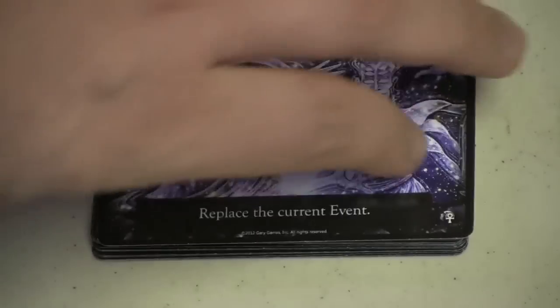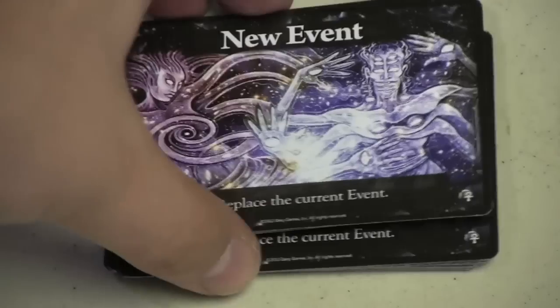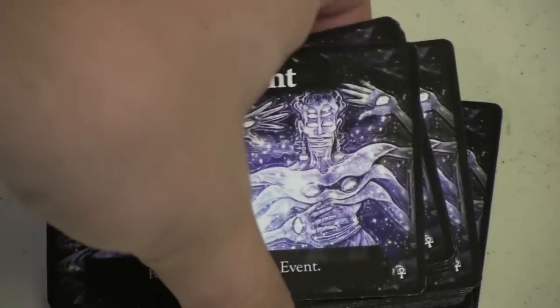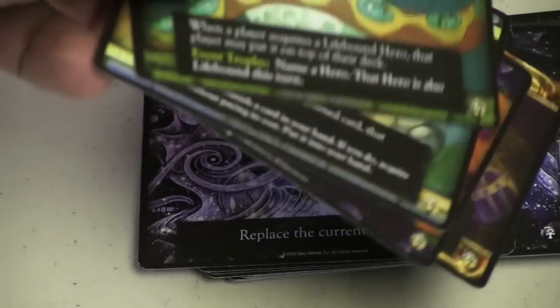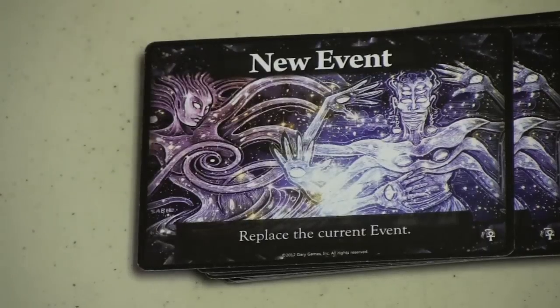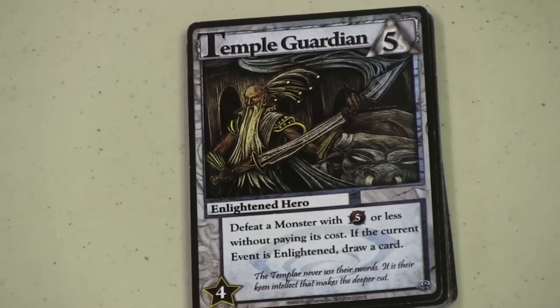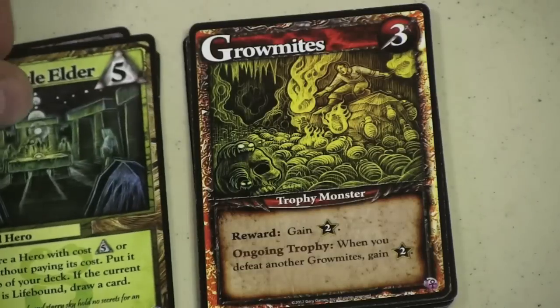One of the things that this expansion has, which I think is interesting, is a whole deck of new event cards. Basically, you can shuffle these into your deck, and whenever one of these is pulled, you'll pull the next event. This is a great way to put events into bigger decks, especially if you're using the older expansions, because it will bring up events more often. Or if you want to use very specific events, you can have those come when one of these new events shows up. There are a couple more cards that deal with events, and I very much enjoy having those in the game.